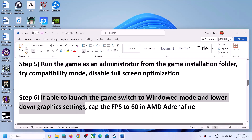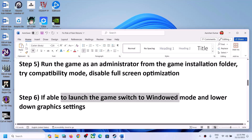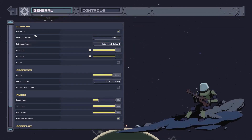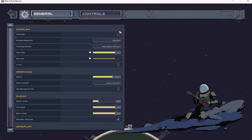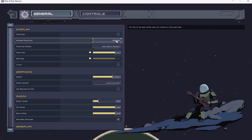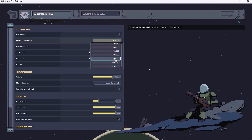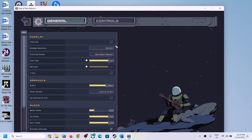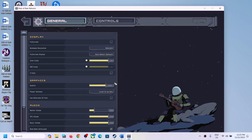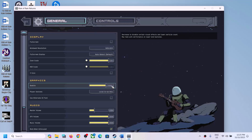If you are able to launch the game, switch to window mode and lower the graphics settings. In the game settings under Display, if it is set to full screen, uncheck it to try window mode. If the resolution is set to 4K, try 1920x1080 or lower. Toggle V-Sync on or off and check performance. Under Graphics, if quality is set to High, try dragging it down to Medium and check performance.